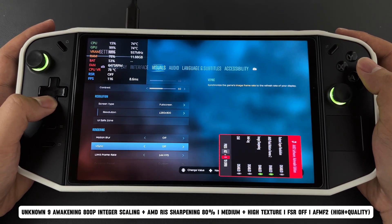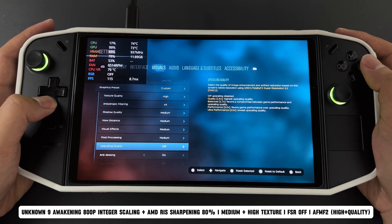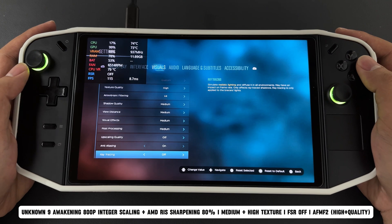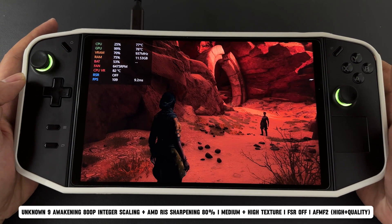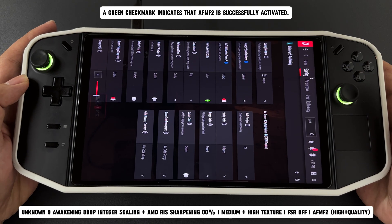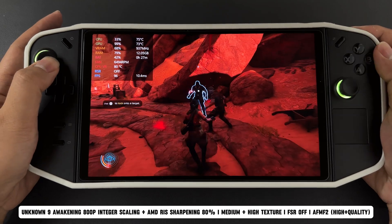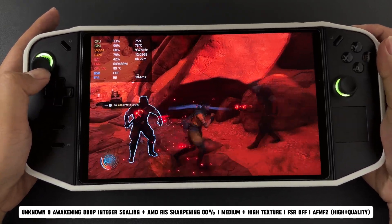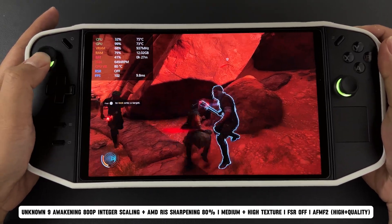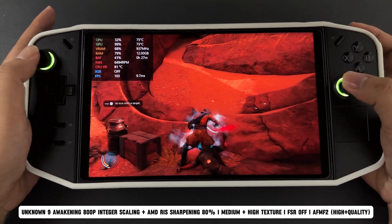This is the new game, Unknown 9 Awakening. I set the resolution to 800p with medium settings and high textures, plus AFMF2 frame generation. I also used integer scaling and AMD Radeon sharpening at 80% to prevent the game from looking blurry and to make it look sharp at 800p. With the new driver, I'm noticing smoother, more fluid character movement and less micro-stuttering compared to the previous driver, 24.9.1.